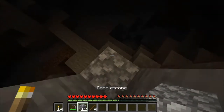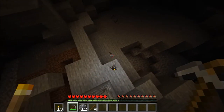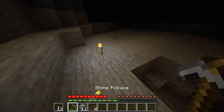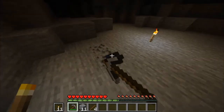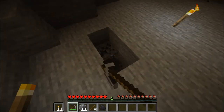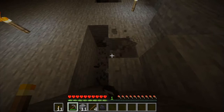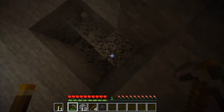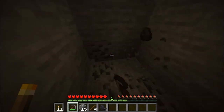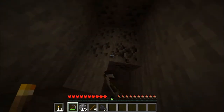Oh no, I found iron guys — I want more coal. I'm scared guys, because anything could come right behind my back. But I did disable hostile mobs so this should feel a bit safer. I should never dig straight down like that. Now this is more like it — coal, guys, this is what I need.